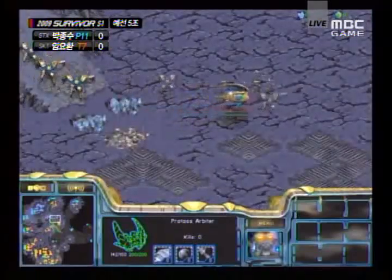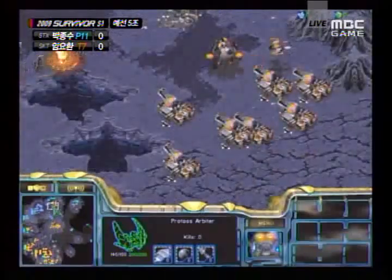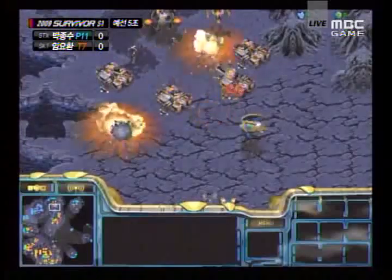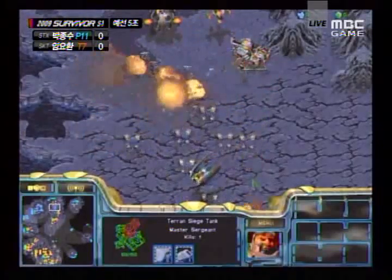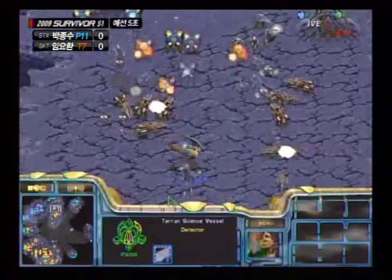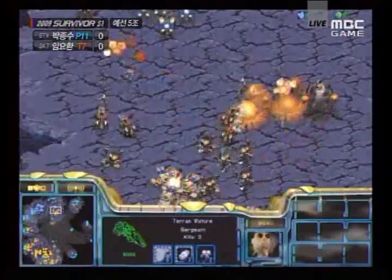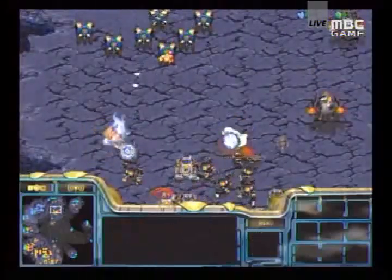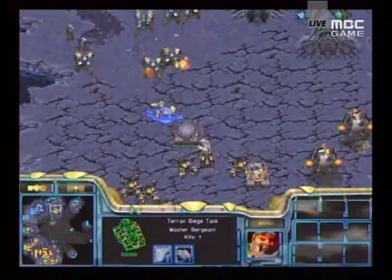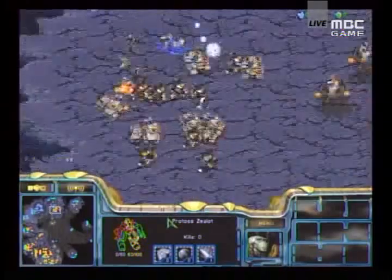Coming at it from a different angle is just going to pin Creation Toss's troops between two very large attack forces. He might take out these tanks — and he probably will, took them out very very quickly — but then there's the rest of the attack force approaching to take the rest of it out. That arbiter is exposed and gets wiped out as well. Even if it didn't, there's the science vessel providing defense matrix. Beautiful micro — you can see that tank being defense matrixed on the front. GG from Creation Toss. Excellent game — I love Boxer, thanks for listening.